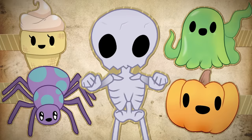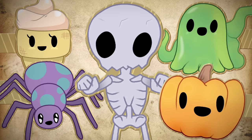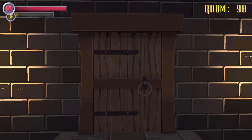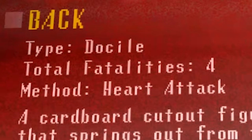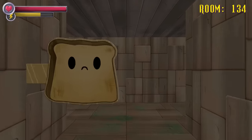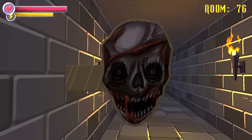Coming in a variety of guises, this cardboard cutout known as Specimen 1 has no game over screen because it is impossible to die from encountering it — unless it ends up blocking your path as you run from one of the more dangerous monsters. The CATDOS database entry tells us there have been four fatalities from test subjects who encountered this specimen, or from heart attack. It proved ineffective against healthy subjects. Specimen 1 comes in many different forms: while most consist of cute ghosts, spiders, and pumpkins, as we journey deeper into the mansion it takes on a creepier appearance.